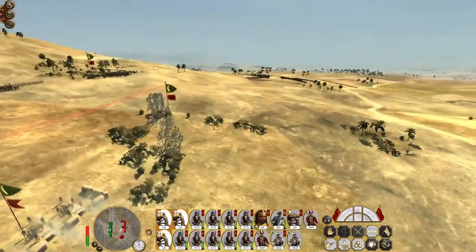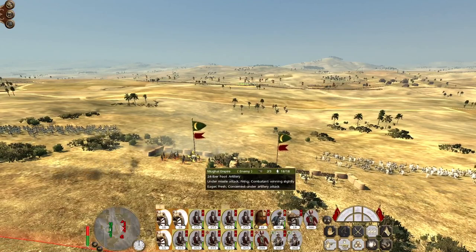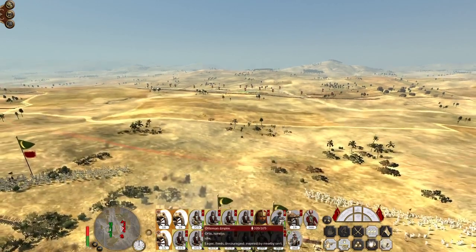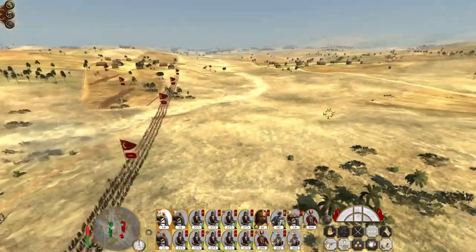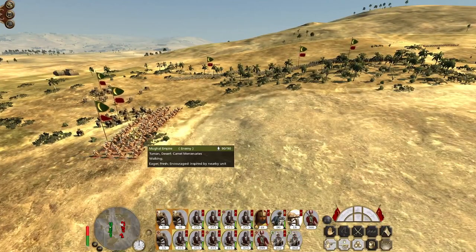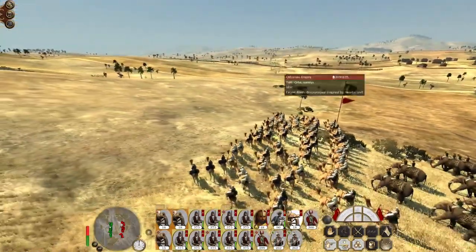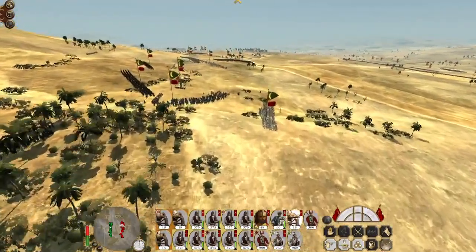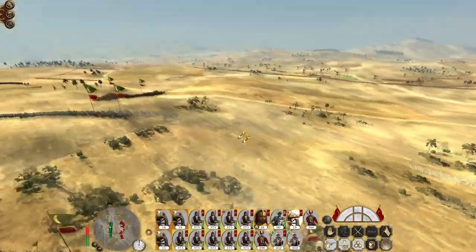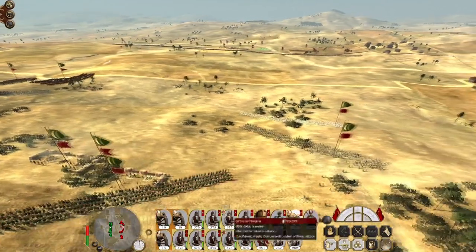Those guns have got a good position, but we have a better one - we've knocked out one gun there straight away. My howitzer teams actually took quite a good pummeling there. What I want to do is pick my direct gun team and have them aiming at a target like these camel mercenaries, because a low shot will kill quite a lot of camels. So I do want to keep them at a distance just for now.